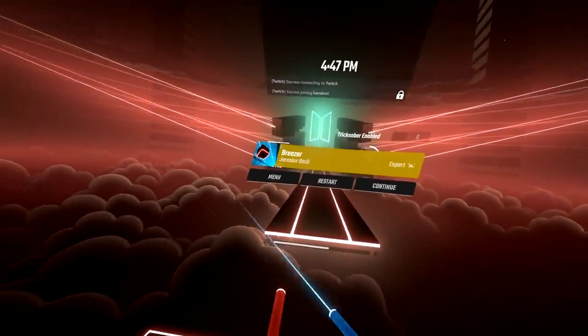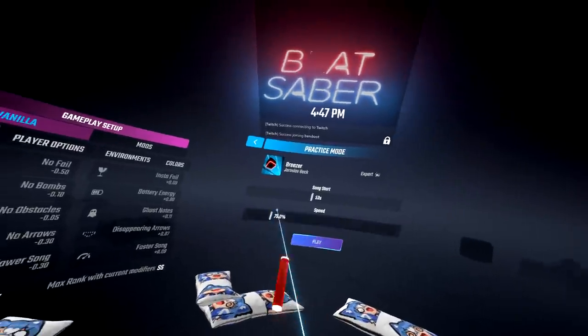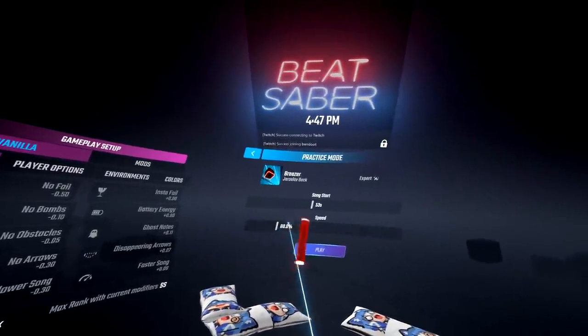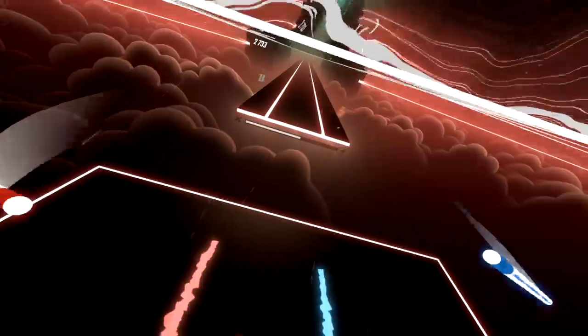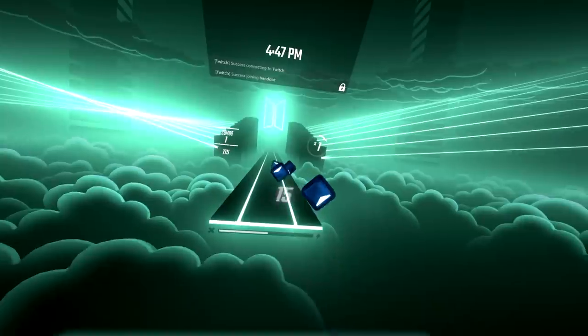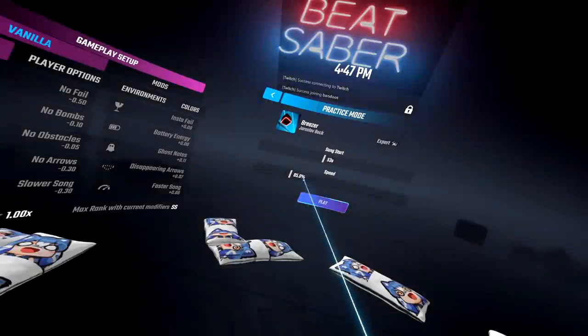Let's say you failed right there on a normal run, but because you slowed down the song, you weren't able to pass that section. Once you pass that section, move the speed up by 5% and keep incrementally increasing up to 100%. So now we're at 80% — let's try that section again. Pass that section. Let's speed up again to 85%, and slowly but surely you'll start understanding the pattern. You just keep rinsing and repeating until you get to 100%.